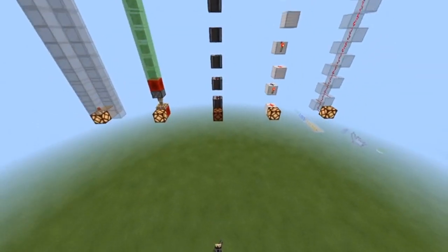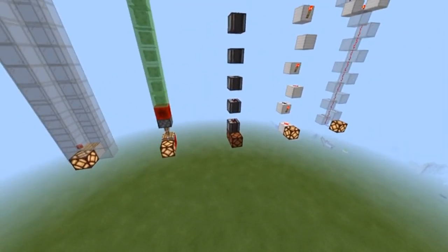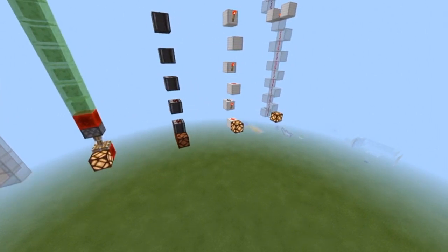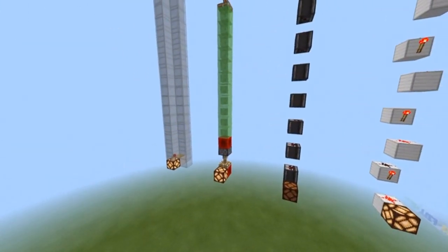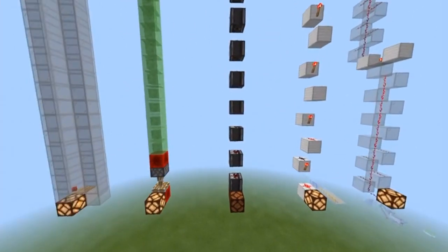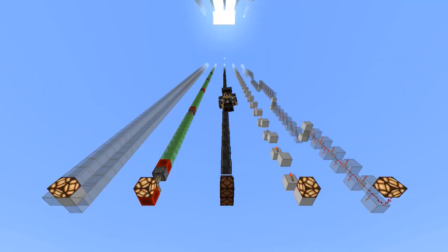So there you go, guys. If you want to build something and you need a vertical redstone signal, the quickest and easiest way to do it is simply with redstone dust. If you want to do it with pistons, that will work fast too. And the redstone torch tower is fast. But if you really want speed, observers is not the way to go. This is RocketBuilder, and I'll see you all in the next video.